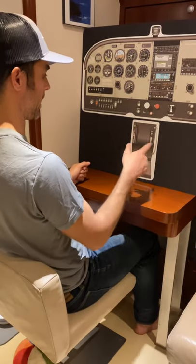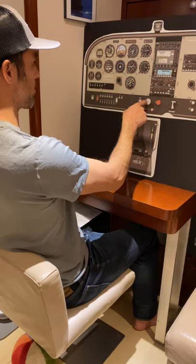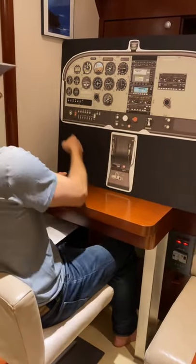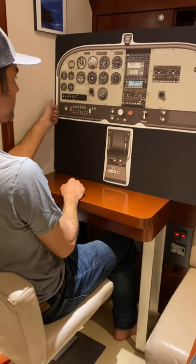C — I'm checking. I start on the floor: fuel, mixture, throttle, carb heat. Playing with them, seeing if I can get the engine to turn back over. Come to the other side of the yoke — Master, Mags, Primer.